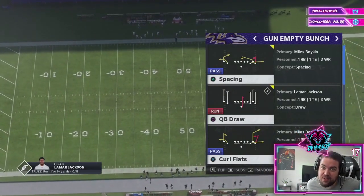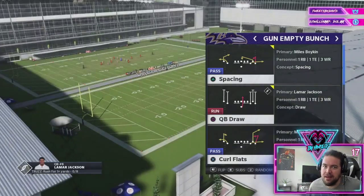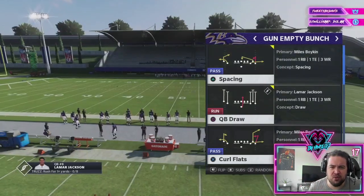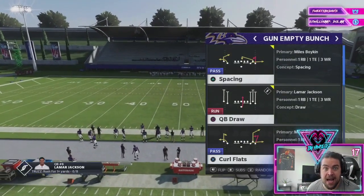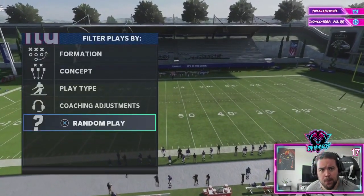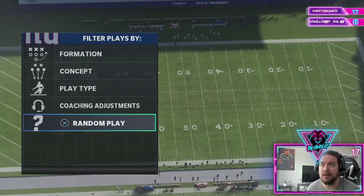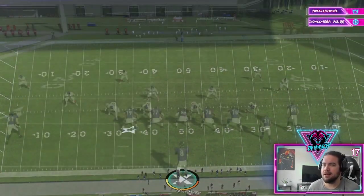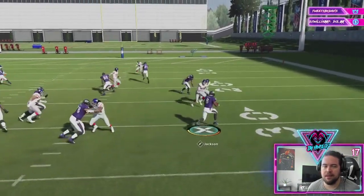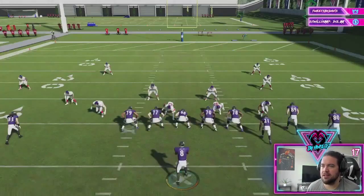After the year Lamar Jackson had last year, you're going to want to run QB runs with him. I'm going to bring you one of my favorite runs: the QB draw. There's a little glitch with it that was in the game last year — not sure if a lot of people knew about it — and it's in the game again this year. Let's go to a random play and show how QB draw works just as it is.